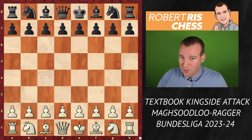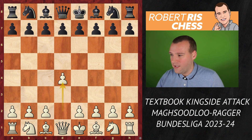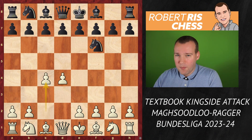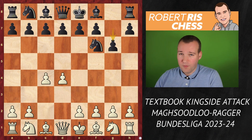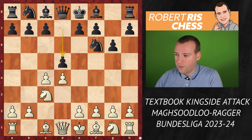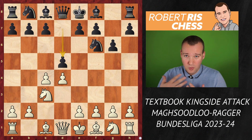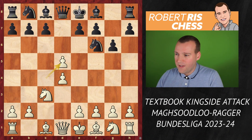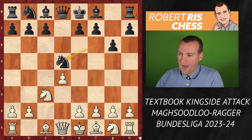Make sure to subscribe to the channel. It's 1.d4, and we get to see one of the sharpest opening lines out there, one of the most popular openings at the very top — the Grünfeld Defense, the good old favorite of players like Bobby Fischer, Garry Kasparov, and Magnus Carlsen, who has played it many times. And we get to see one of the main lines.